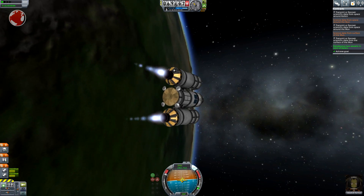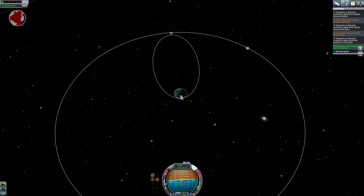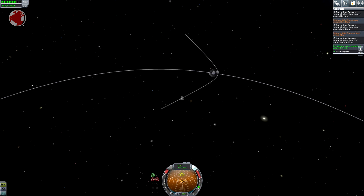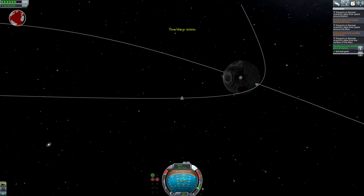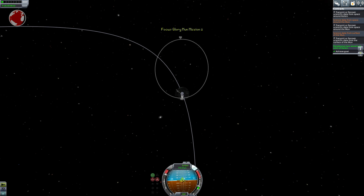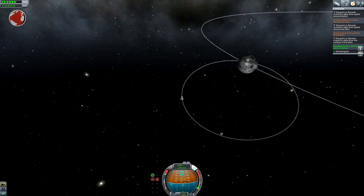I raise my orbit so it crosses the Mun's roughly one eighth of its orbit in front of it. Still no help from the guides in the tracking station, so I have to trust in my estimations. Now a quick experiment and the coasting phase to the Mun begins. Almost perfect — minor course corrections and I can do my capture burn. Since my target landing site is on the south pole, I have to change my inclination quite drastically, but it should be no problem on a relatively high apoapsis.